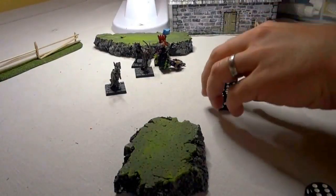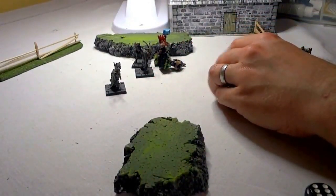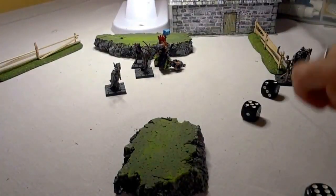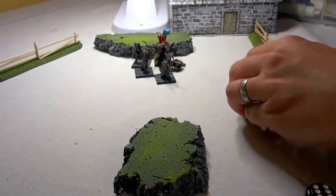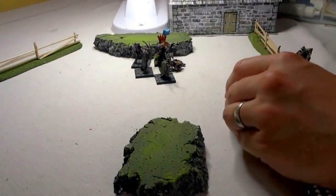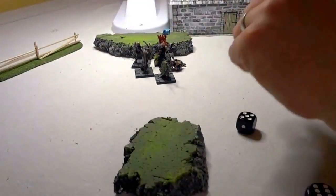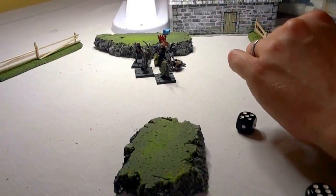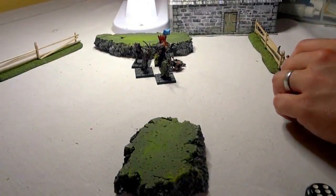The failure allows the dwarf player to activate — he will have the Berserker attack the armoured skeleton. So the Berserker gets plus four — he's on six — and the armoured skeleton gets plus two — he's on seven.